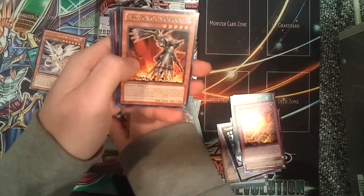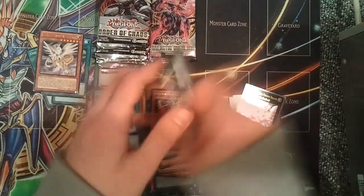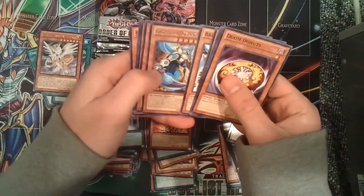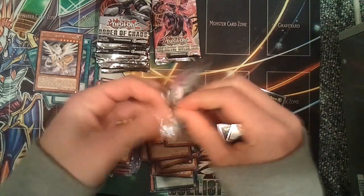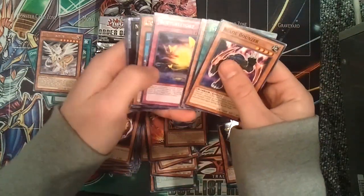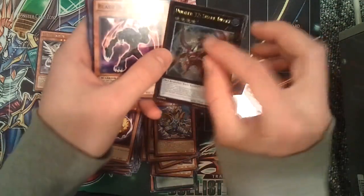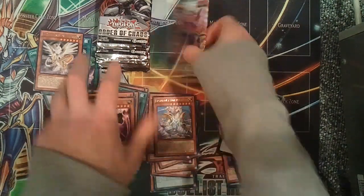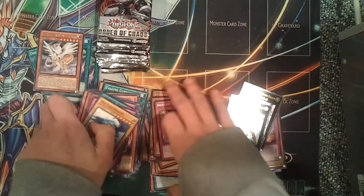I see an Ultimate Rare XYZ — it's a Rare Insectra Gigacricket and a Neo Galaxy Eyes Photon Dragon, Ultimate Rare. Another pretty good pull! Light Ray Gear Freed. Second to last Galactic Overlord pack — another Ultimate. I see Light Ray Diablos and a Number 32 Shark Drake, Ultimate Rare. You can barely see its head. Wow, that's pretty good — got some pretty nice pulls. Last Galactic Overlord pack: Dimensional Slice, Rare.